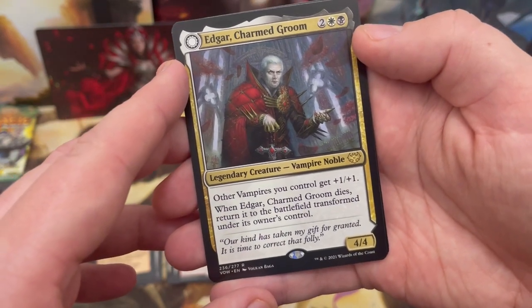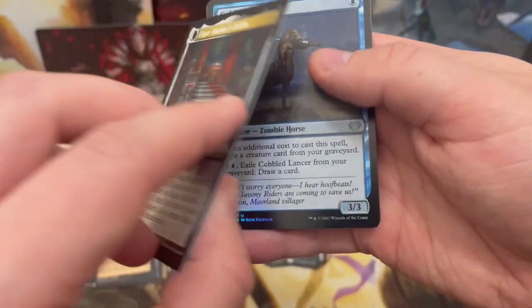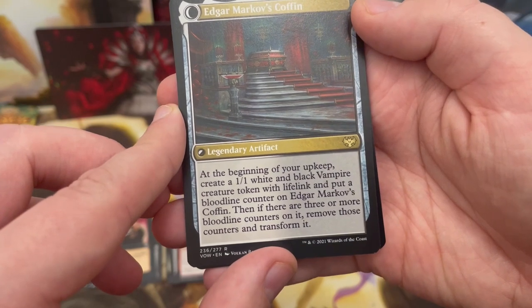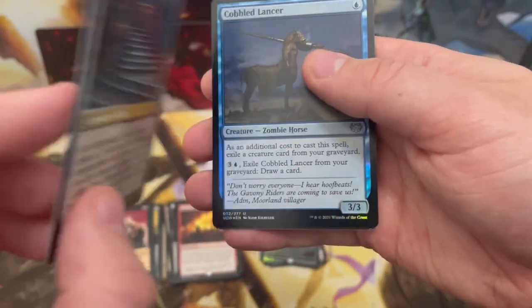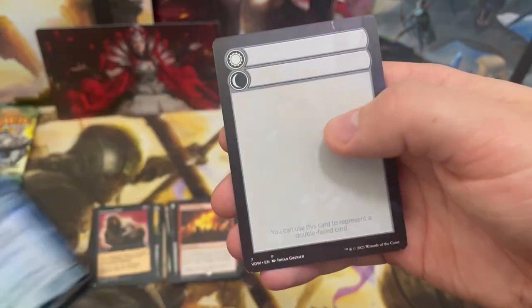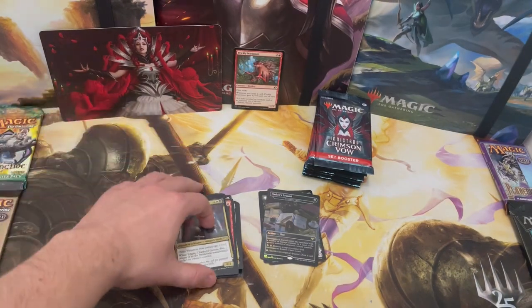Edgar's other side: each upkeep, create a 1/1 white-black vampire creature token with lifelink, and put a bloodline counter on the coffin. At three or more counters, remove them and transform back. Also Cardhoard Lancer and another DFC token — I could just keep saying 'that's a card' over and over to make the video 40 minutes long.